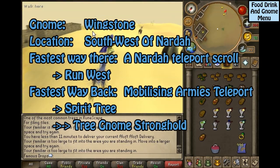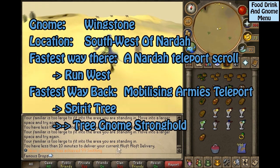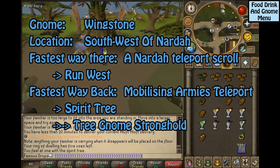This gnome is Wingstone, located southwest of Nardah. A Nardah Teleport Scroll is the fastest way to reach him, then run west. The fastest way back is the Mobilizing Armies Teleport to the Spirit Tree to the Tree Gnome Stronghold.